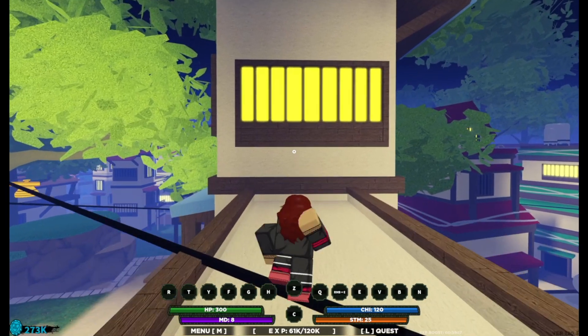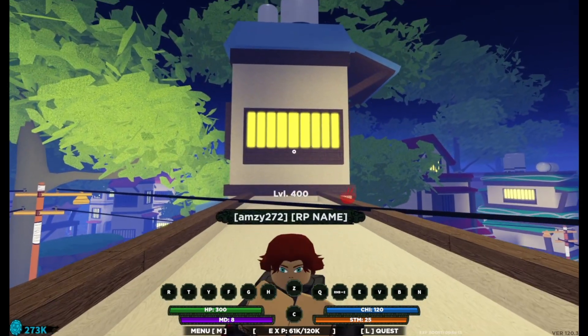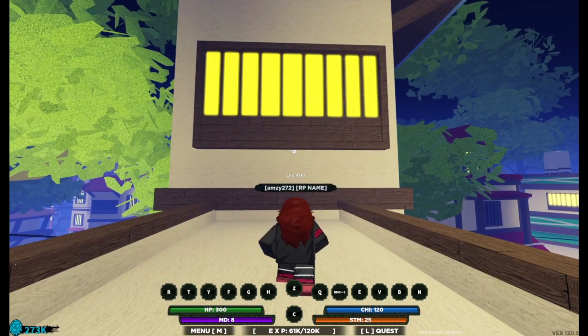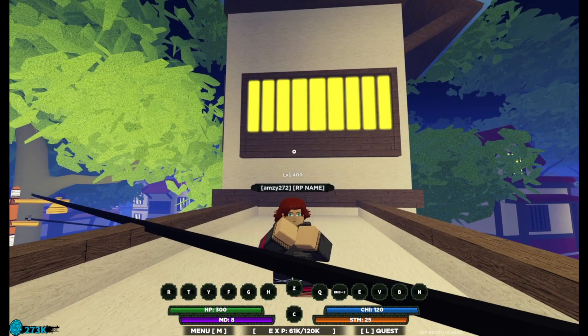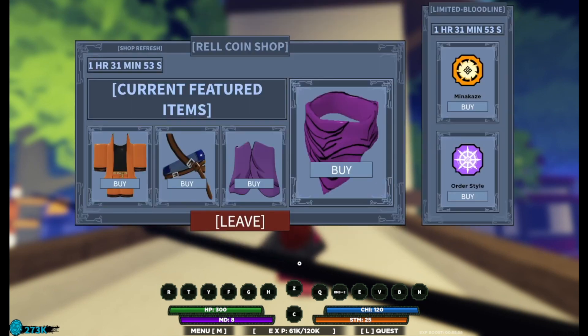I've spawned in, and at the bottom of your screen there is a button that says Menu or M. If you're on PC, click M or click on the Menu word. When you click on that it brings up this menu, so we just want to head all the way to the bottom where it says Rel Coins Shop and have a look at what we can buy.